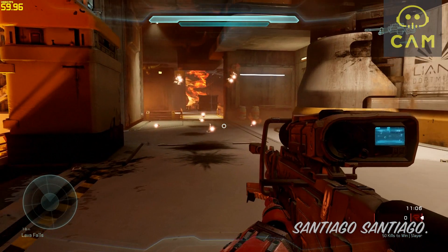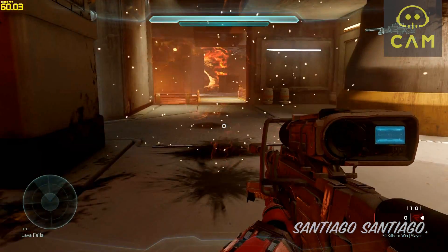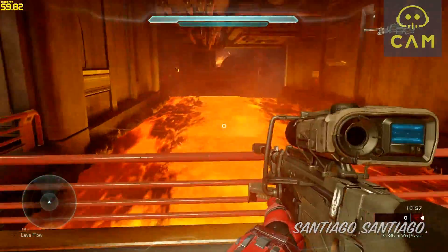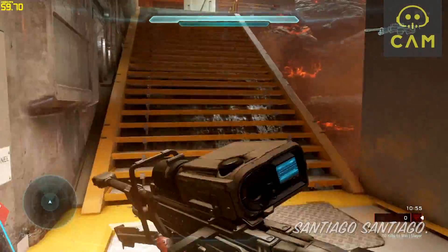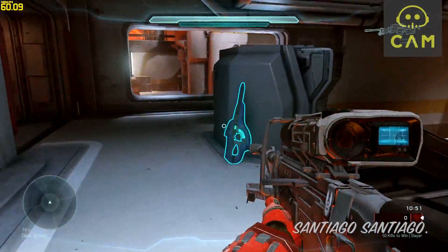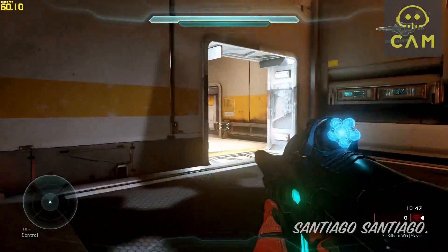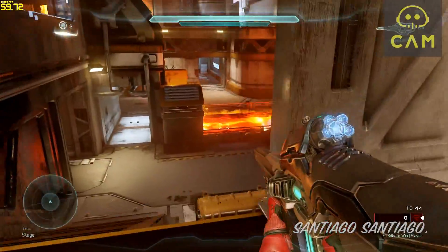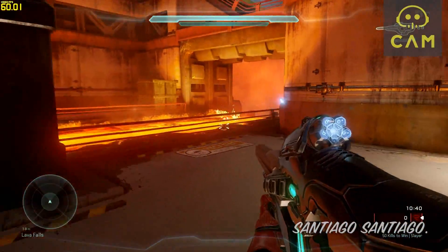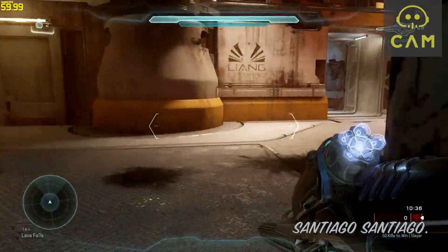Overgrowth killed the frame rate for me — it drops to 30 a couple of times, but those drops were mostly due to VSync. Without VSync you're actually dropping to around 45 fps, so you're almost between 45 and 60 fps for the most part. If you want a better frame rate, just lower the shadows, turn off anti-aliasing and ambient occlusion, and you should get a pretty nice boost. If you turn foliage down too you can get a couple of extra frames.